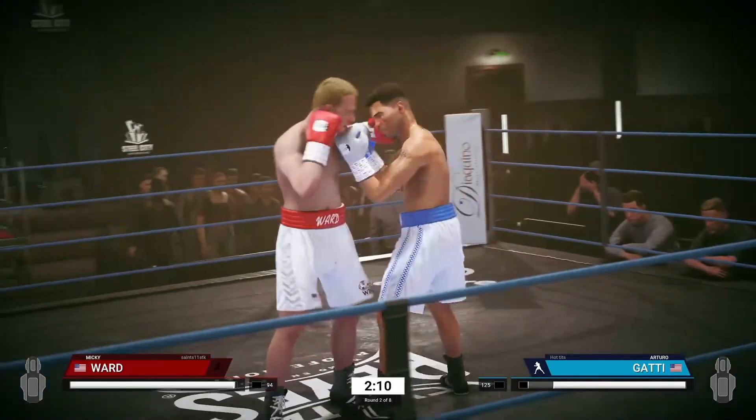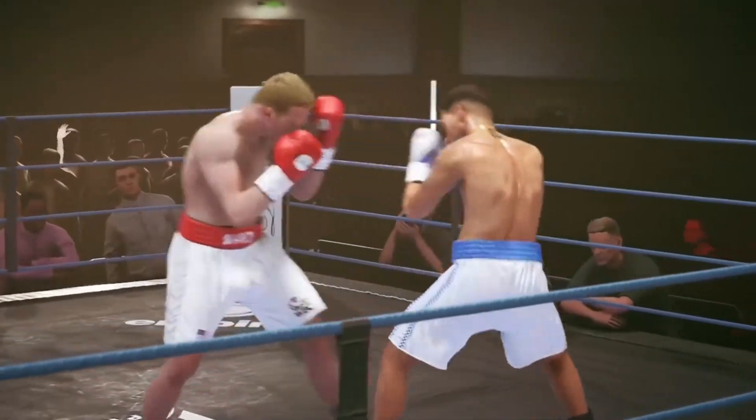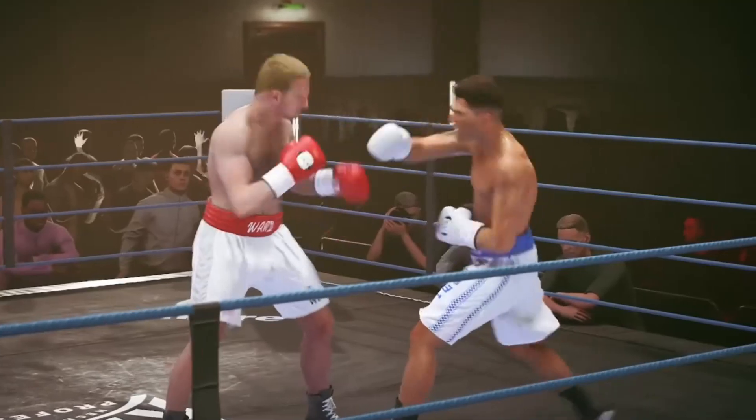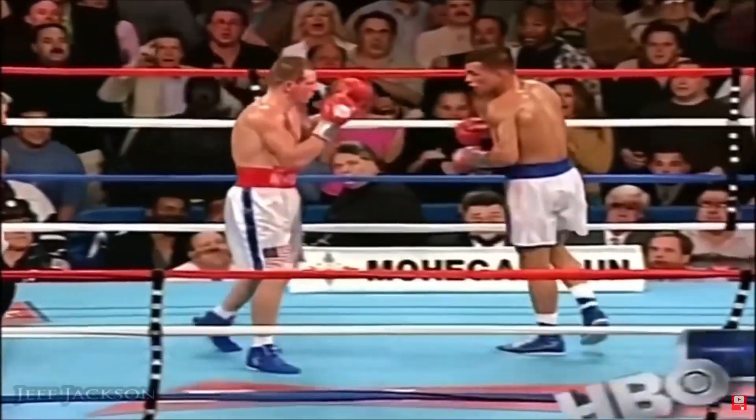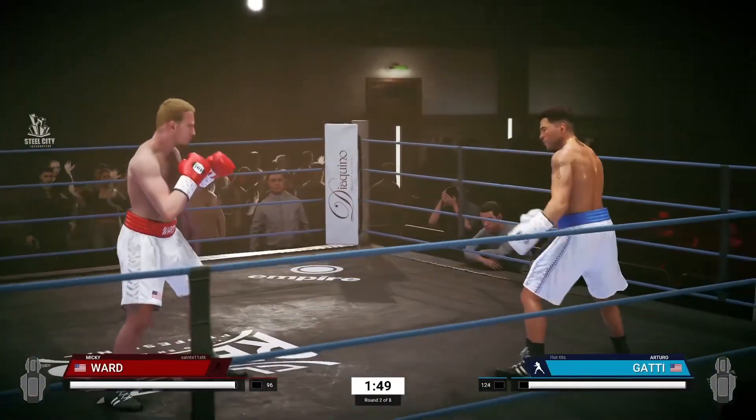Now, if you take a look at their stamina bars, you'll notice that Arturo Gatti is throwing more and his stamina is getting very depleted. He's overextending and he's also throwing punches when he shouldn't have. Doing that's going to deplete your stamina and it's going to make your punches weaker.